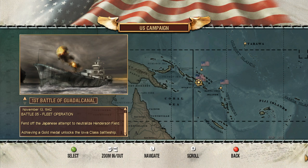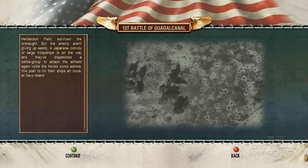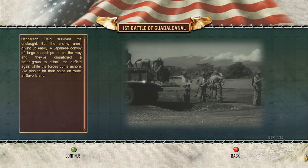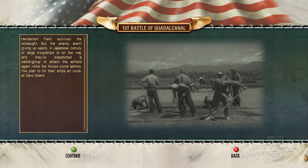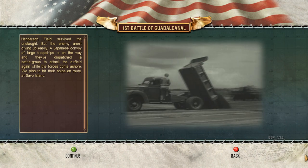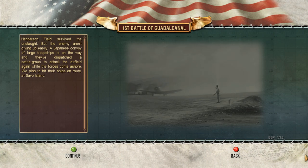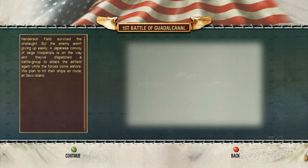We're doing a lot of fights down here at Henderson Field. Henderson Field survived the onslaught, but the enemy aren't giving up easily. A Japanese convoy of large troop ships is on the way, and they've dispatched a battle group to attack the airfield again while the forces come ashore. We plan to hit their ships en route at Savo Island.